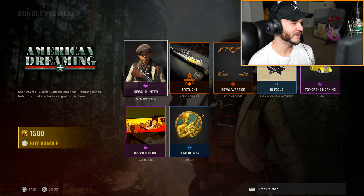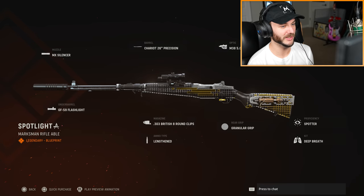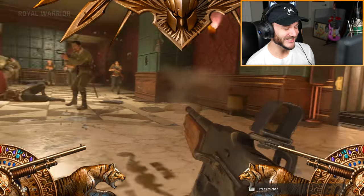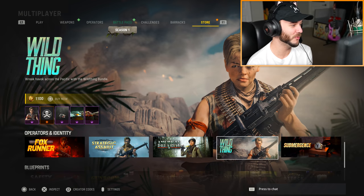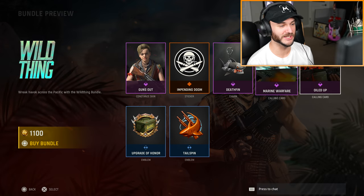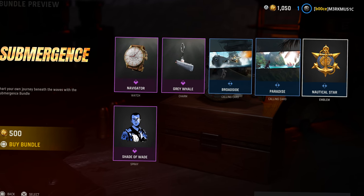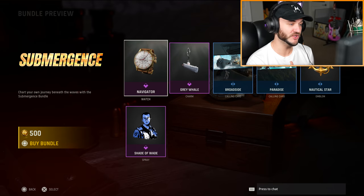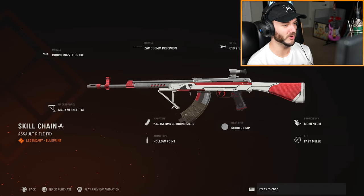They're definitely playing it safe so far. American Dreaming features the Regal Hunter skin for Padmavati — looks like a newspaper boy. There's a spotlight intro that's a little shiny, and another kill cam theme — pretty neat. Anyone who likes spam shotguns will probably love this. There's more stuff for her — why is there so much content for her? There's also a Death Fin charm. It's getting a little ridiculous, but I can't wait to play Shark of Duty. Then we have the Submergence bundle — the best bundle of all, just for the Gucci watch charm.